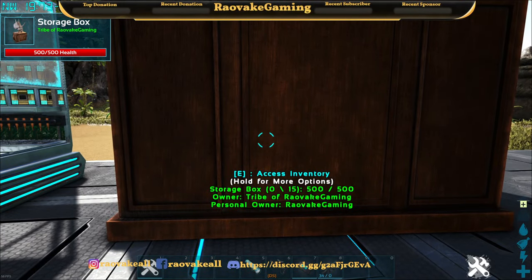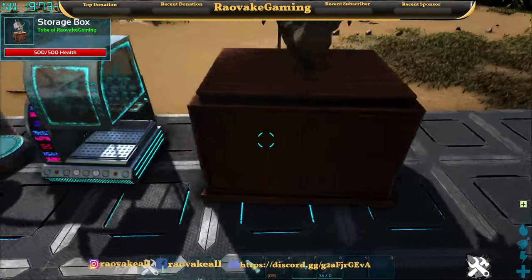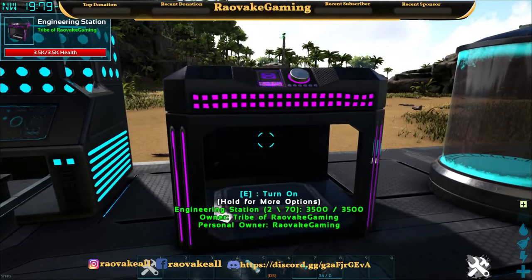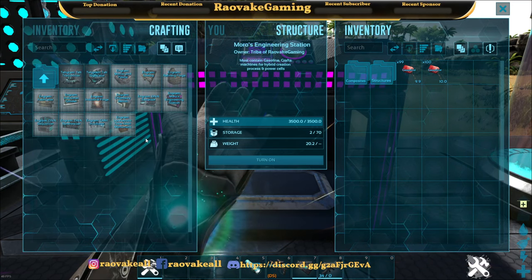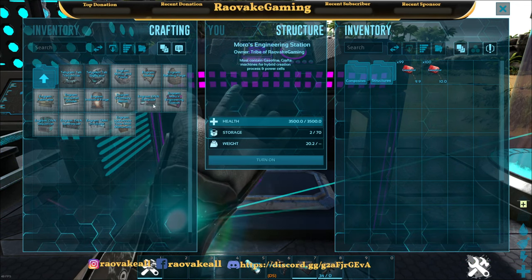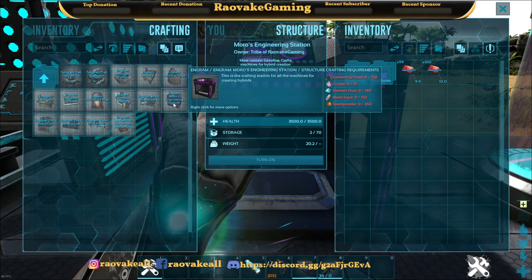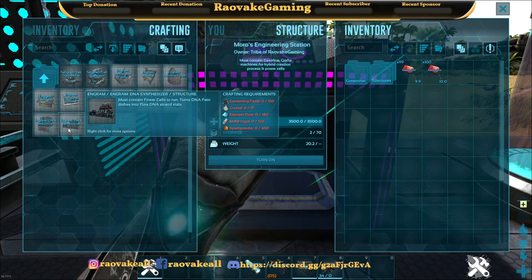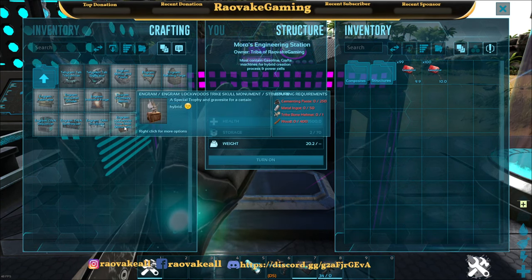First off, the simplest thing is we have a storage box — a Trike Skull Storage Box Trophy Stand, which just looks cool. This mod is extremely intricate. So this is where you craft all your stations. Under Structures and then Crafting, you'll find this mod's structures: the DNA Extractor, Moro's Engineering Station, the DNA Sequencer, the DNA Synthesizer, the GMH Incubator, and Lockwood's Trike Skull Monument.